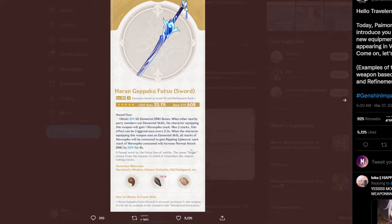It's sort of a counterpart to maybe the Mist Splitter, which has 66% critical damage, or the other claymore weapon with the same amount. The passive is pretty big — if you have this weapon at R1, you gain a 12% all elemental damage bonus.